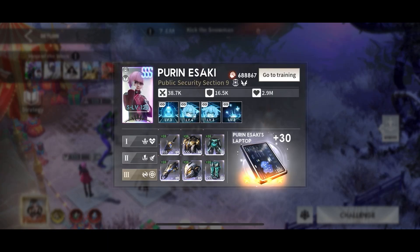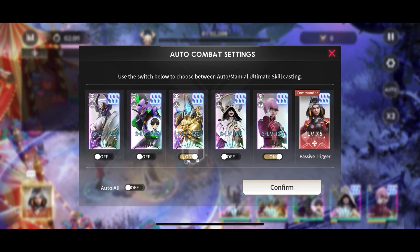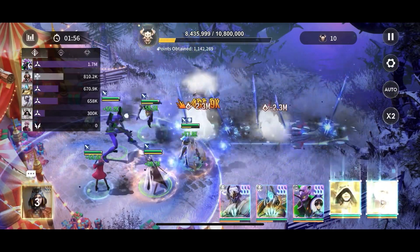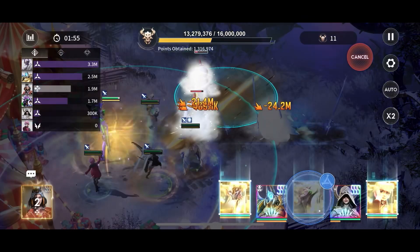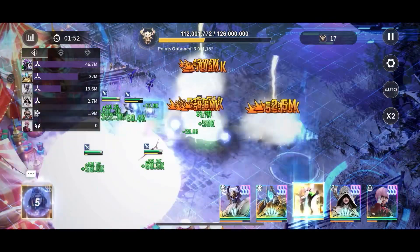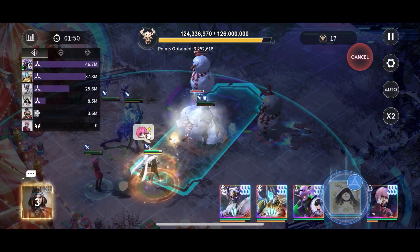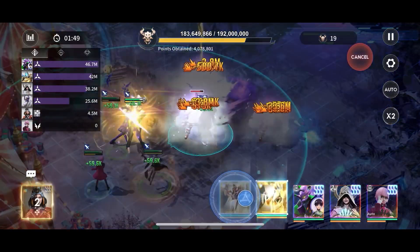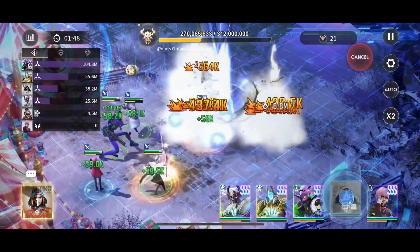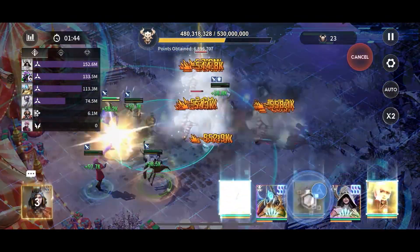All of them are in crit damage and crit rate builds, and then Puran Isaki is in a Hawkeye and Resonant set. The strategy here is basically to keep Isaki on auto and then target the three snowmen as they enlarge, hitting with all the ultimates from Jaina, Corollis, Nord, and Shinji. It's essentially a rinse and repeat of that.